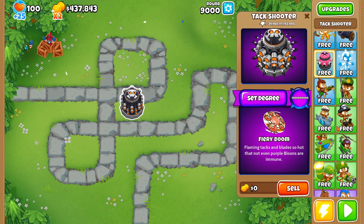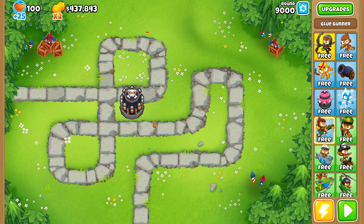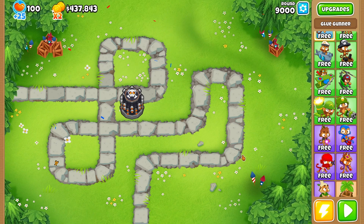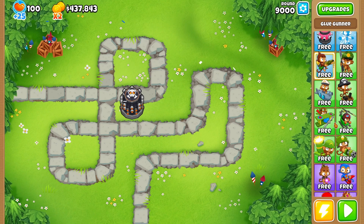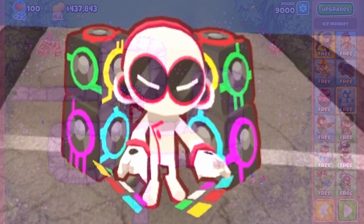If you want to download this, it's in the mod helper menu - it's called Primary Paragons, it includes the bomb shooter as well, the ice monkey, and the glue gunner, and we'll be testing those out. If you want to see the bomb shooter paragon or farm video, check those out in the description. We'll also have a link on how to mod. If this mod's not in the mod helper menu, just wait a few days because it just got updated. Until the next video, which will probably be the ice monkey, I'll catch you guys later!